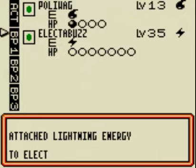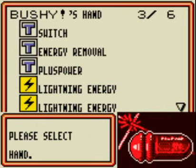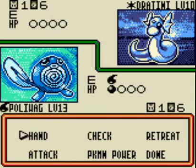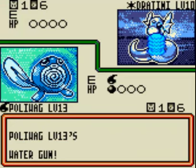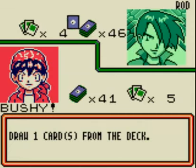Lightning energy down on Electabuzz. I'm going to use Energy Removal on that double colorless energy, cause that's just obnoxious. Alright, attacking with Water Gun again — squirt him right in that big white nose that looks like a sweet bun, I guess.